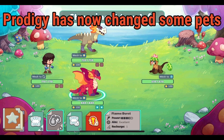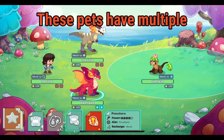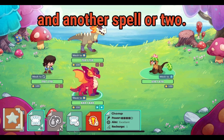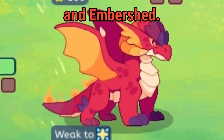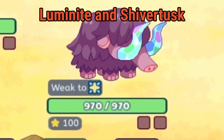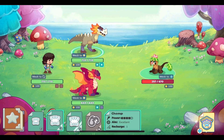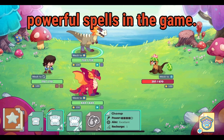Prodigy has now changed some pets that used to be other elements to the physical element. These pets have multiple physical spells and another spell or two. Two good examples of physical pets are Pterosaur and Embershed. Lumenite and Shiver Tusk are also physical, along with some others. Physical spells can be very powerful — some of the most powerful spells in the game.